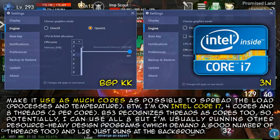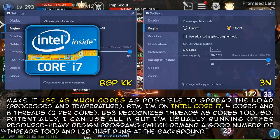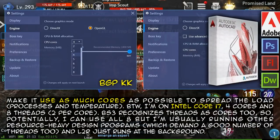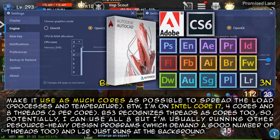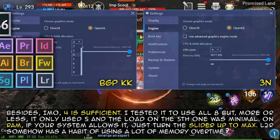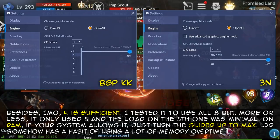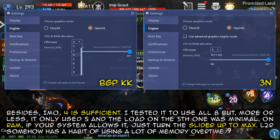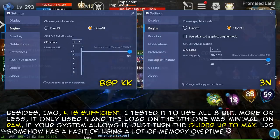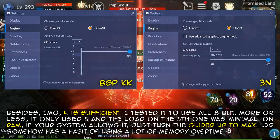By the way, I'm on Intel Core i7 — 4 cores and 8 threads. BS3 recognises threads as cores too, so potentially I can use all 8. But I'm usually running other resource-heavy design programs which demand a good number of threads too, and L2R just runs in the background. In my opinion, 4 is sufficient. I tested using all 8, but more or less it only used 5, and the load on the 5th was minimal. On RAM, if your system allows it, just turn the slider up to max. L2R has a habit of using a lot of memory over time.